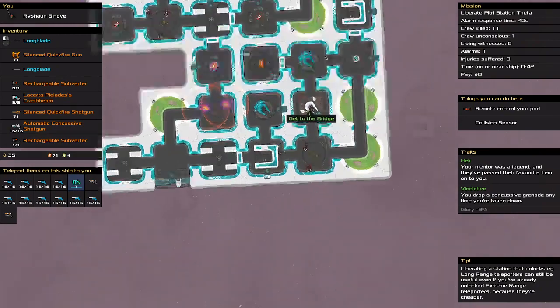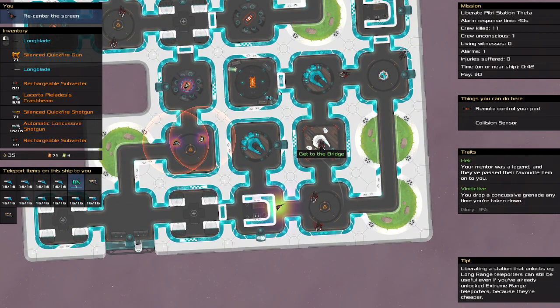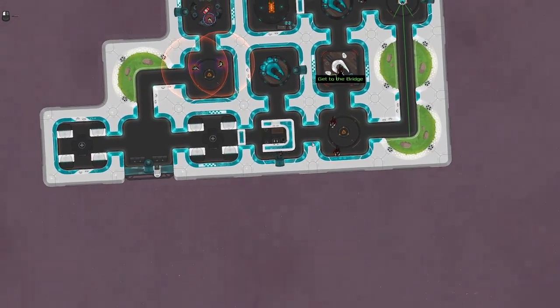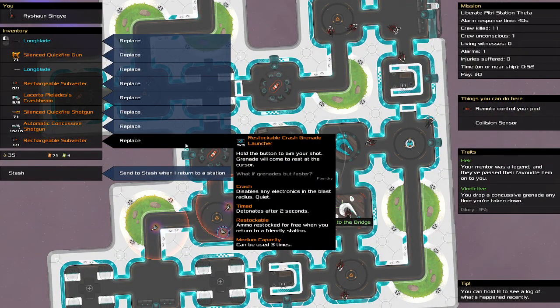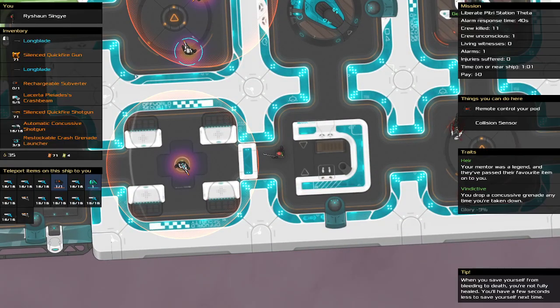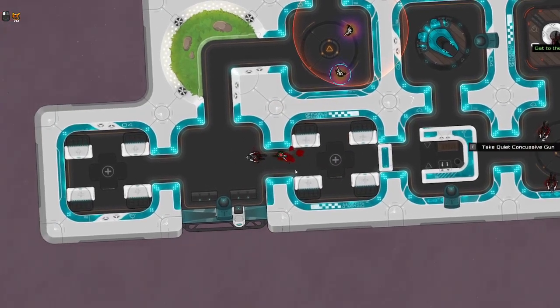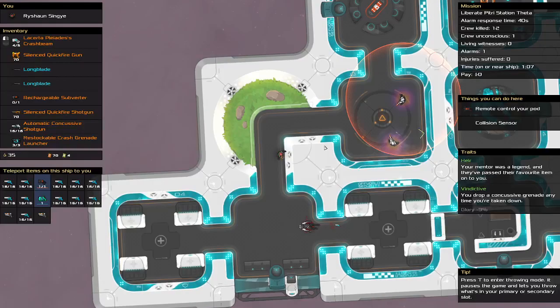There are three more guys left. Where are the key cards? How am I supposed to get in there? Let's check the looters — crash grenade, nice, I'll take it. This dude is going down as soon as he moves — he's going to get shot in the back of the head. Move away, yes thank you. You're dead now.